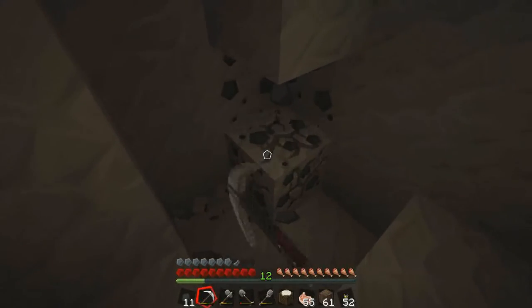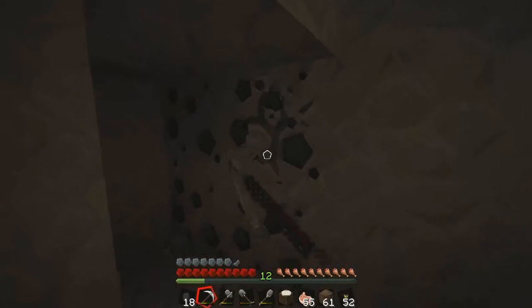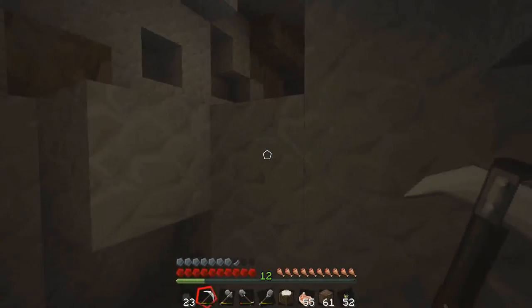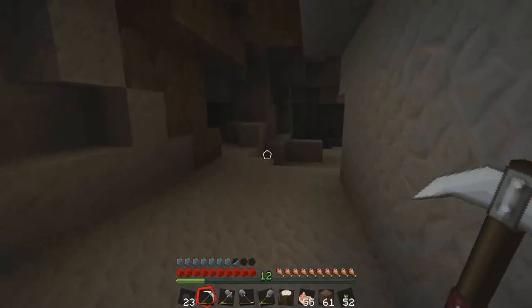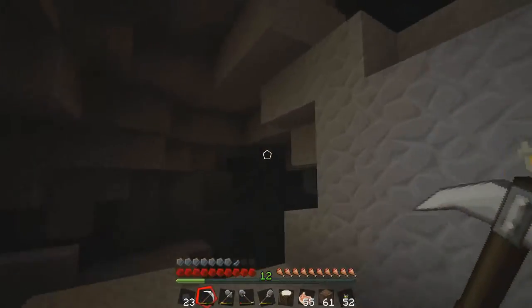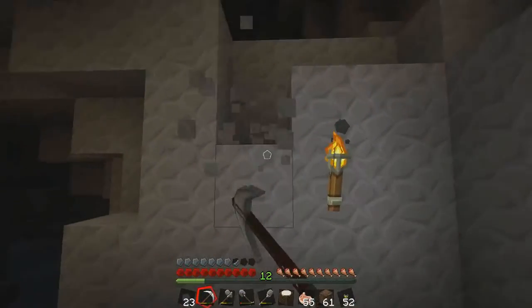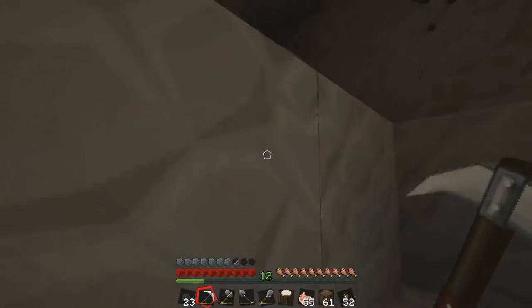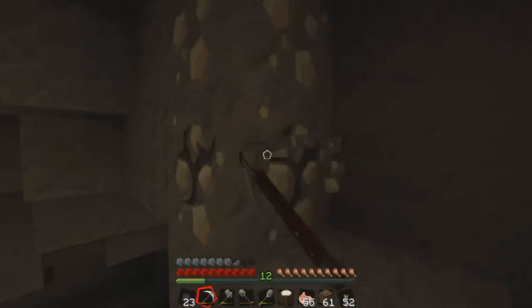I'm just gonna get all the iron and valuable things. Well, coal's valuable too, but it's not as valuable as iron. Okay, so now I'm going to make my way out by following the torches on the right, and get all the iron I passed. Is this the way I went? I don't think this is the way I came from, but I want to get this iron.